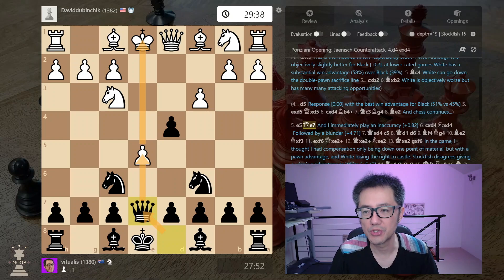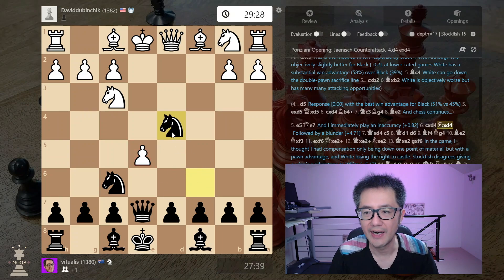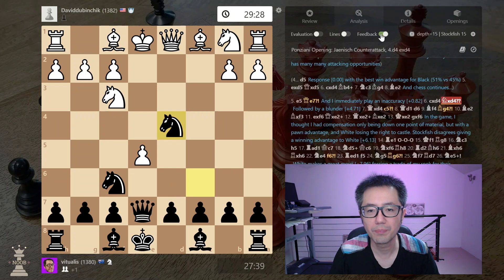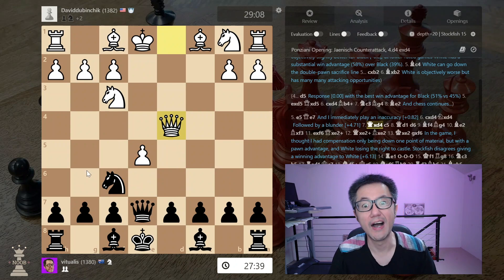Unfortunately, bringing out the queen doesn't work very well. They capture and now have two pawns in the centre, which is potentially very good. I take, and this is a blunder — almost plus five now. Because they can take back, they've got a lot of pressure with the queen out, and I've got nothing.